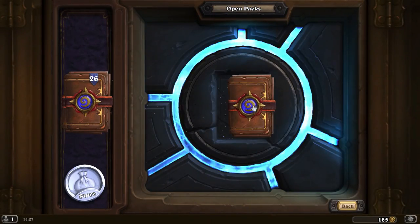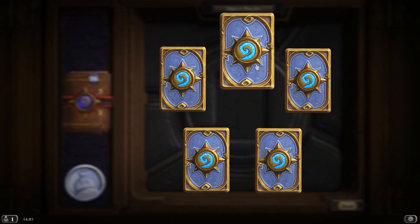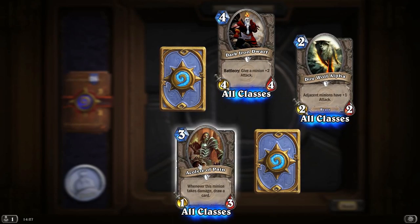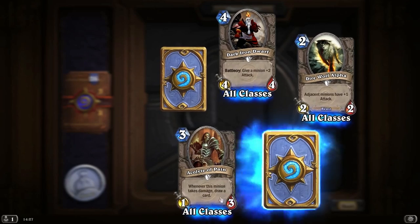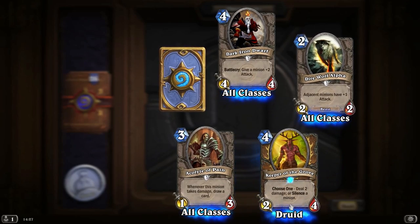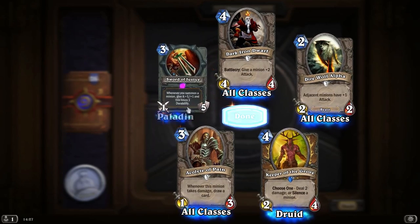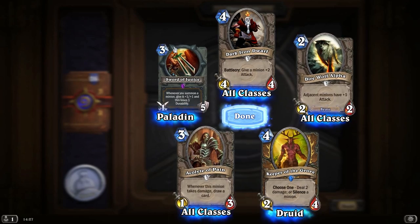I've watched other people open packs and I think on average you do get a Legendary per 40 cards, so hopefully we should get at least one Legendary today. If I don't get at least one Legendary, I'm going to feel slightly gypped. Choose one: deal 2 damage or silence a minion — Keeper of the Grove. And we have an epic Sword of Justice: whenever you summon a minion, give it plus 1, plus 1, and this loses one durability.